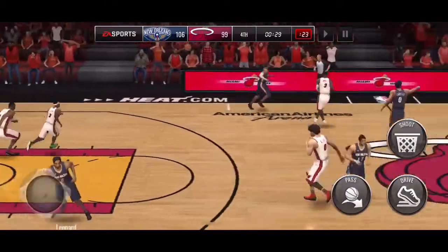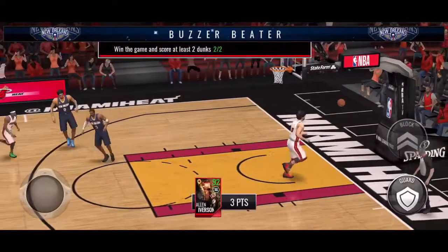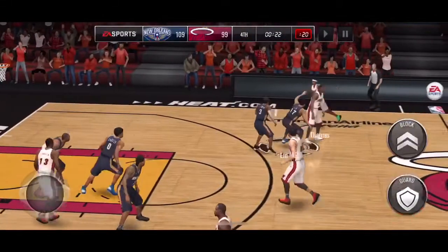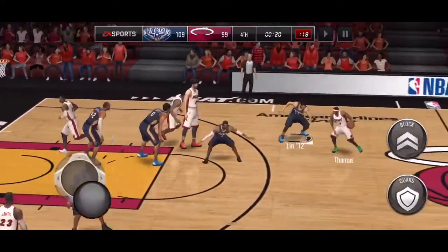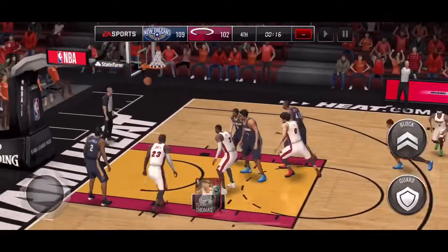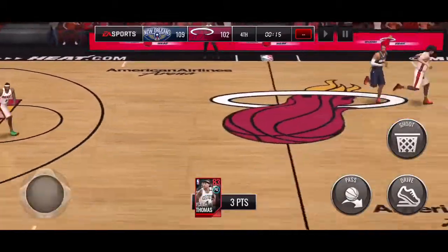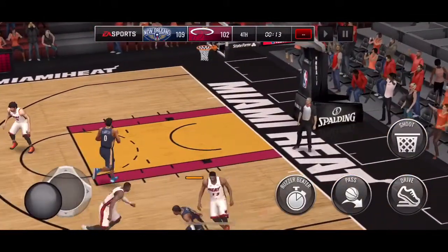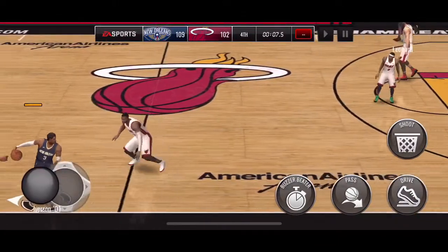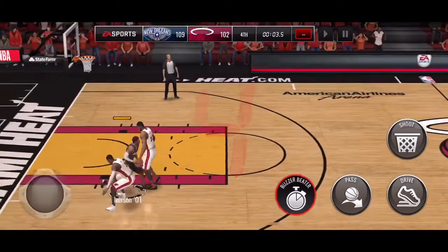Yeah, that's pretty much it. You need either a 92 Allen Iverson or a 92 Ben Simmons to do this glitch. Make sure you don't use the buzzer beater ability on one of them, and then you can have it for the rest and you don't even have to waste your thing. My live event glitch is where you just exit out of the thing and it'll let you re-zoom back to start.